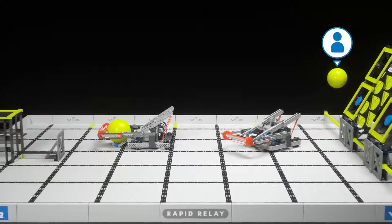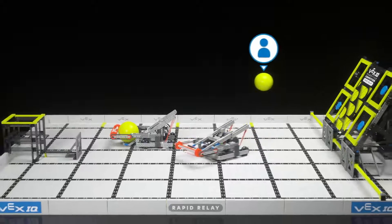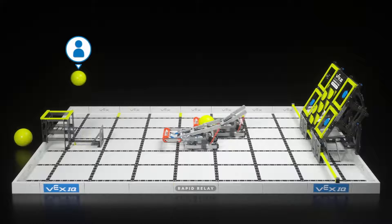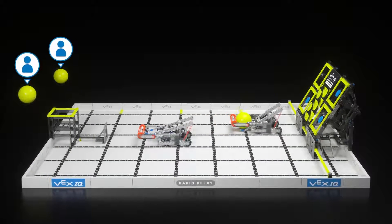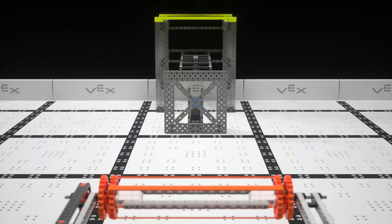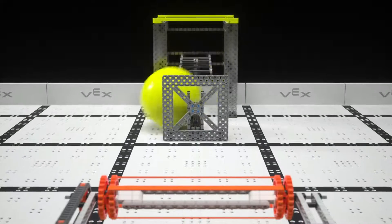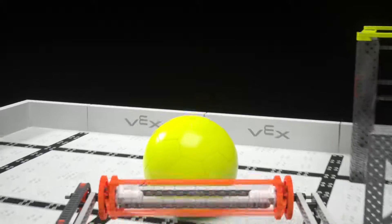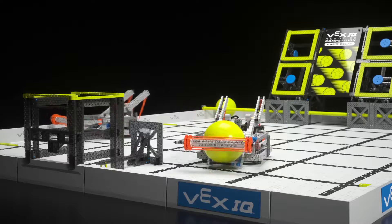Rapid Relay can have up to two balls in play at any one time. So while a scored ball is being picked up, it's time for another human loader to introduce the third ball by dropping it into the loading station. The loading station will then randomly send the ball to one side of the load zone. Once the ball touches the floor, it can be retrieved by a robot and a new cycle begins.